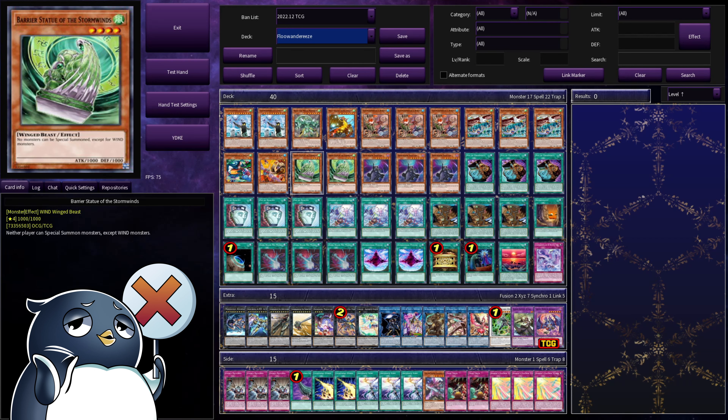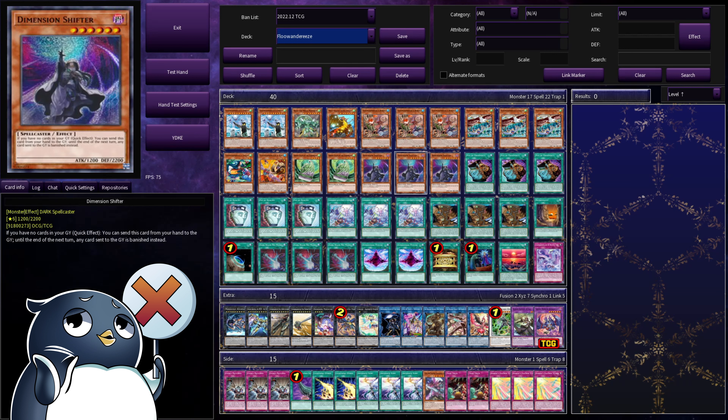Then we have two Barrier Statue of the Stormwinds. This is another floodgate that mixes so only wind monsters can be special summoned. Of course, we don't do a lot of special summoning, but we will stop the opponent from doing any special summoning. I play two because it's really easy to out by just hitting over it, and having that second one really makes the difference. Finally, our hand trap, Dimension Shifter. This is basically the reason why Flu is doing so well right now, because it is the best card to abuse and use Shifter with absolutely no worry. You can play this if you go first, you can play this if your opponent goes first, it doesn't matter — it doesn't affect the Flu plays. If anything, it helps them by keeping things out of your graveyard and keeping them in the banished zone where they'll be able to add themselves back. It's great, and there's really no reason you shouldn't be playing this at three.